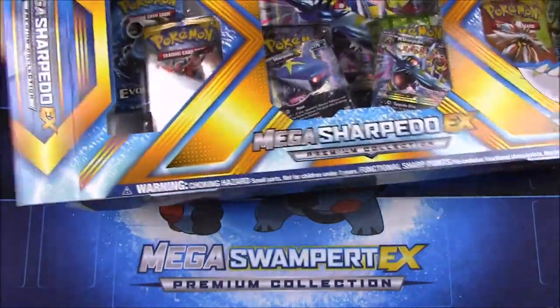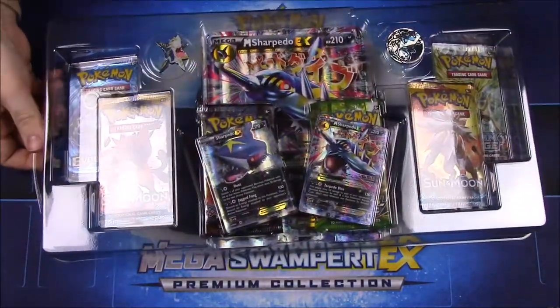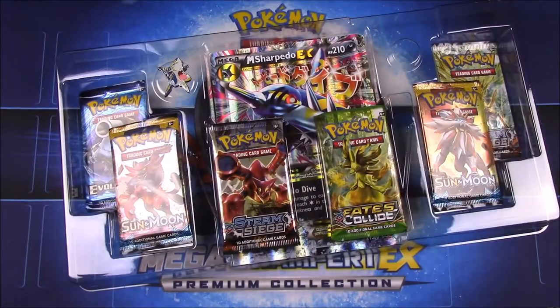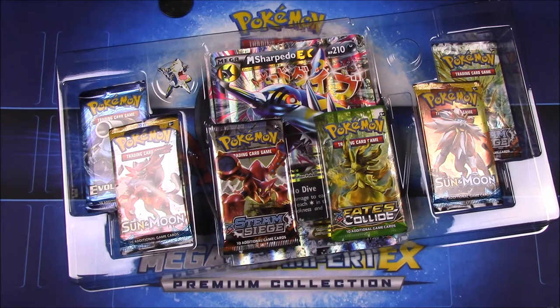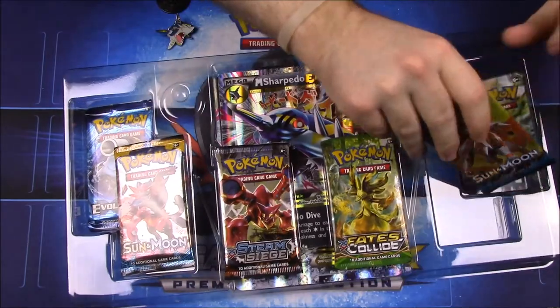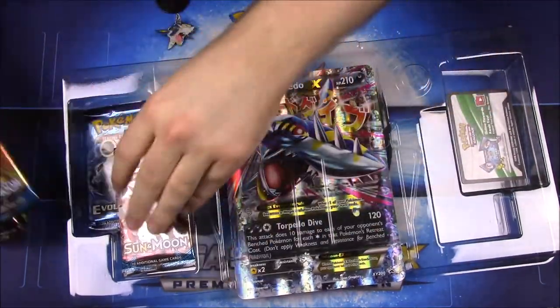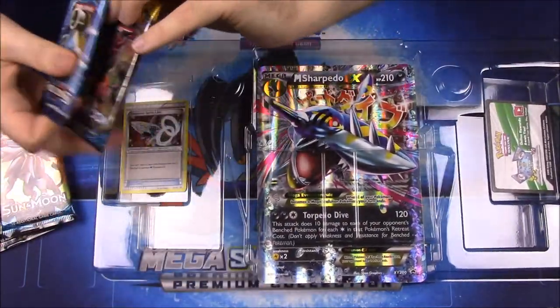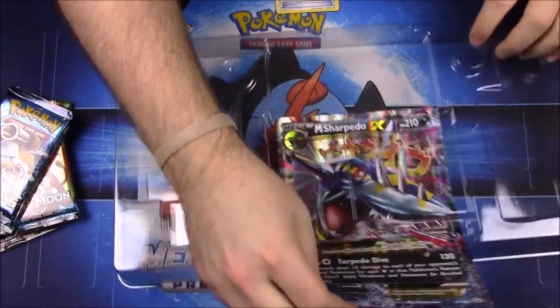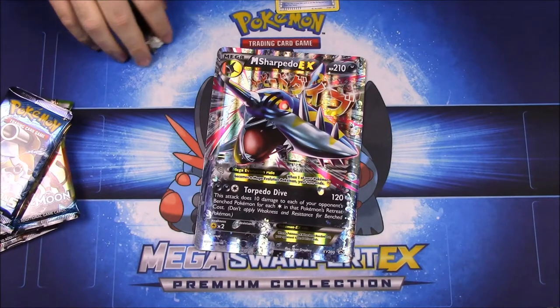Let's rip the box open and get all the cool stuff out. We have our Mega Sharpedo items and everything, especially our Sharpedo EX cards and Mega Sharpedo. We also have our pin, six packs of Pokemon cards, our spirit link, card code, and oversized card.